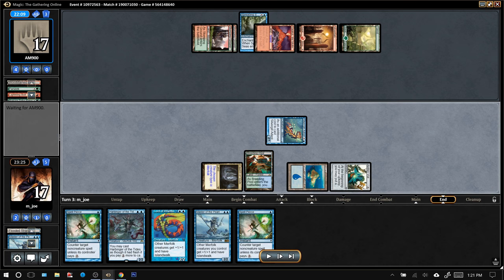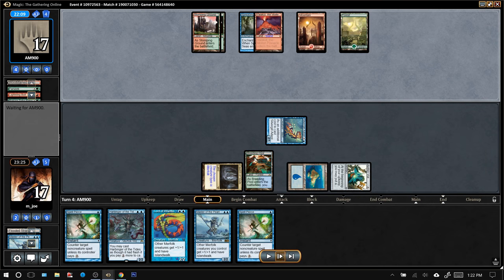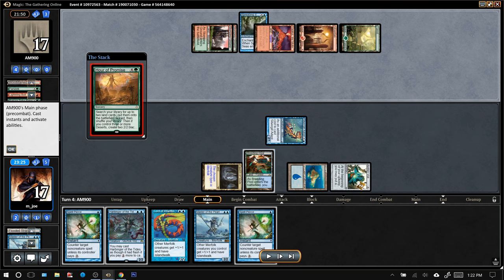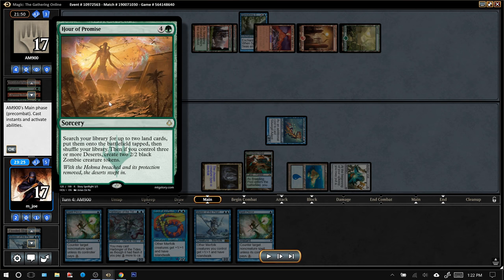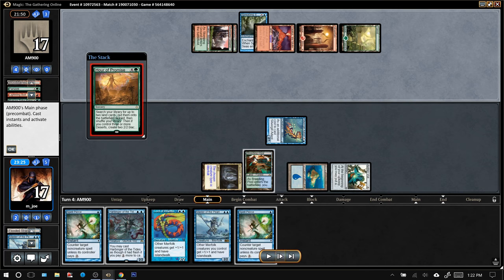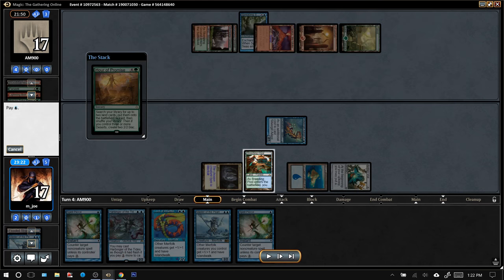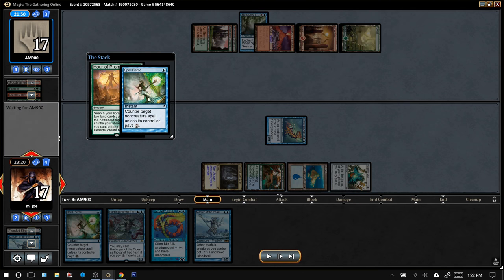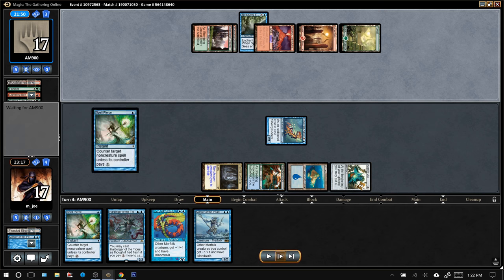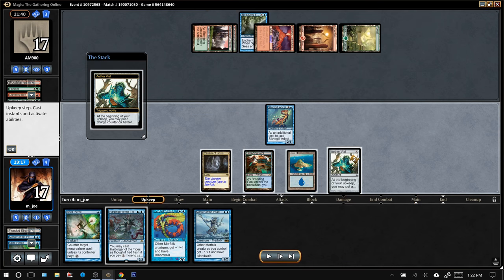Opponent gets another Forest, so not closer to their mountain count yet. The reason I didn't cast the Spell Pierce was that since we have two, we wanted to hold on later — but here is an Hour of Promise, a five-mana sorcery that lets them get two lands out of their deck. Just such a juicy target for Spell Pierce. This is the definition of a tempo play: countering a five-mana spell with a one-mana spell, and countering a sorcery with an instant. It feels pretty great.